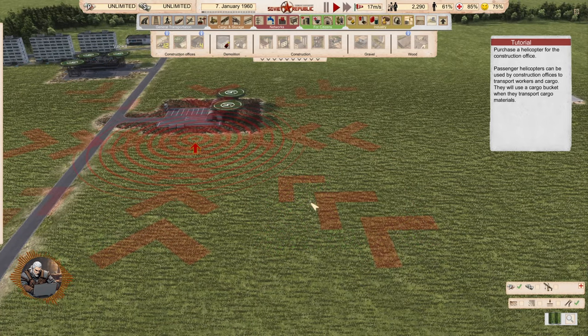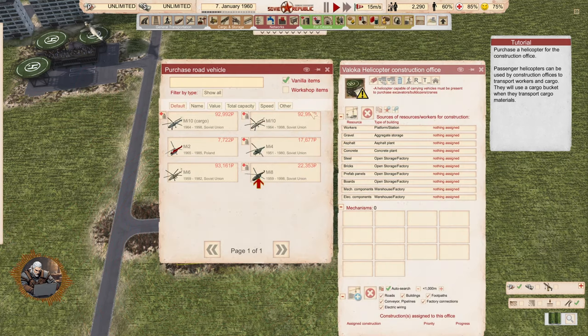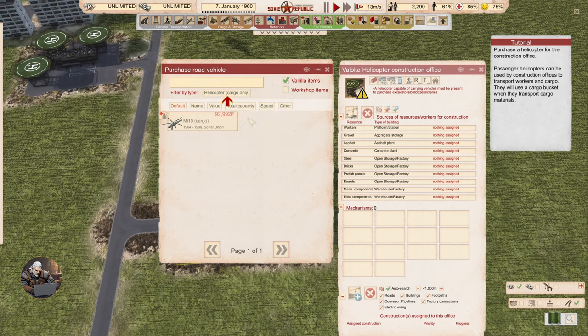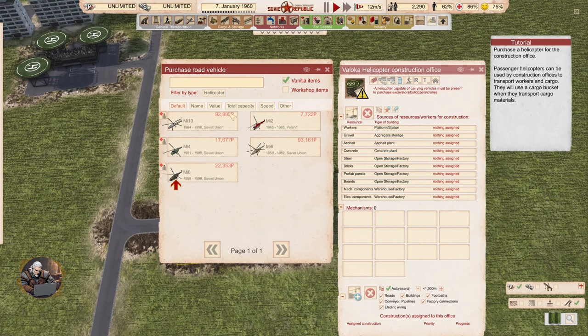Purchase a helicopter for the construction office. Passenger helicopters can be used by construction offices to transport workers and cargo. They will use a cargo bucket when they transport cargo materials. There is only a cargo type — and this one can also carry vehicles. Fire bucket water capacity — nice.